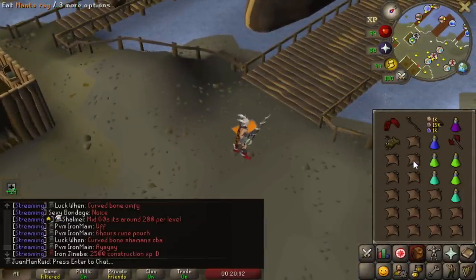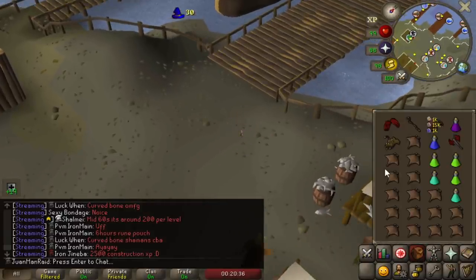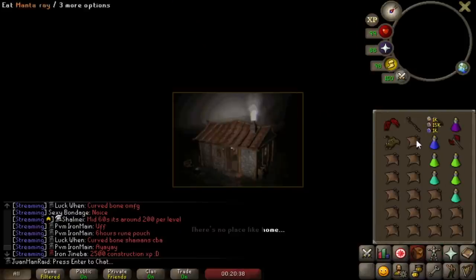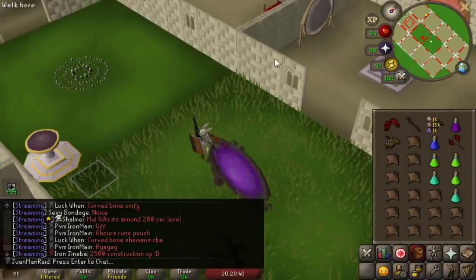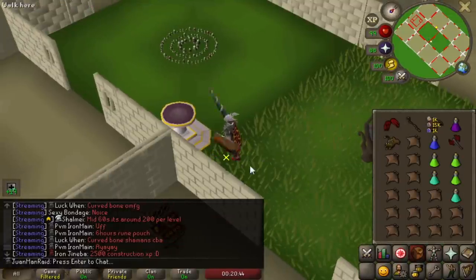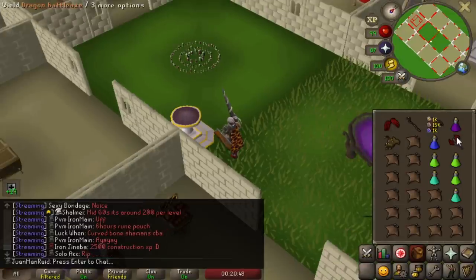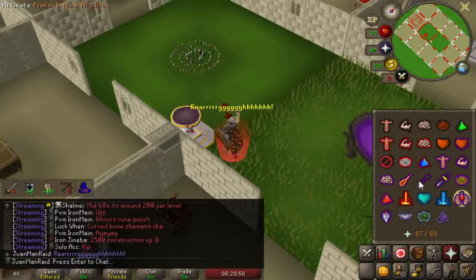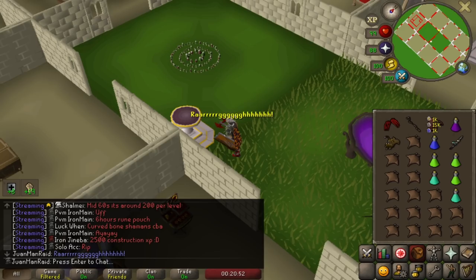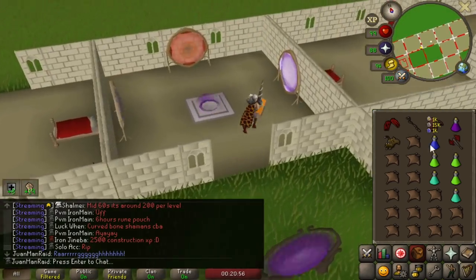I'm trying to collect a thousand Dragon Bolts to make some Dragon Ruby Bolts. We got the melee setup — no DFS, no Serpentine Helm, so we're just going to use Anti-Fire Shield. DBA for spec, might be a little tricky — have to spec in between attacks. I'm using DBA so I don't have to use super combats. With the DBA and super attack and defense, I can get the same effect.